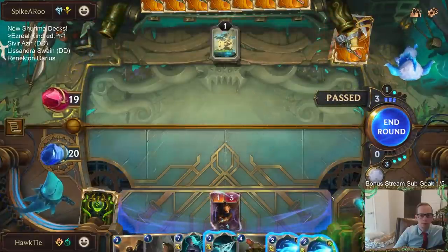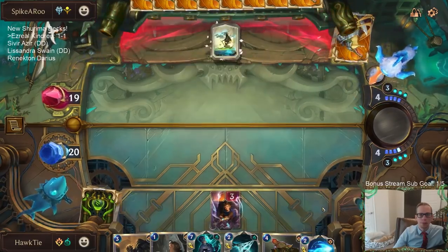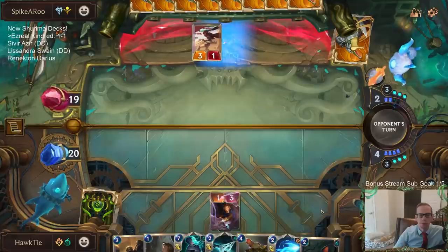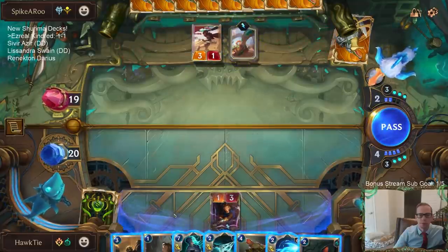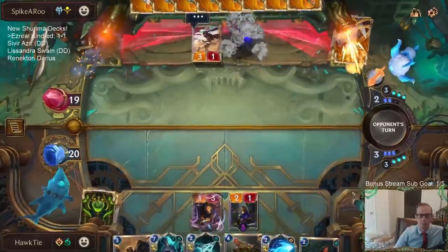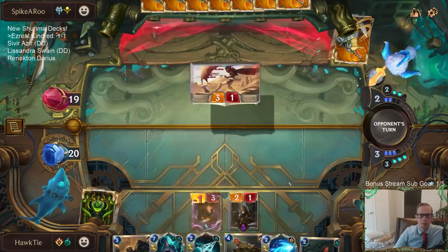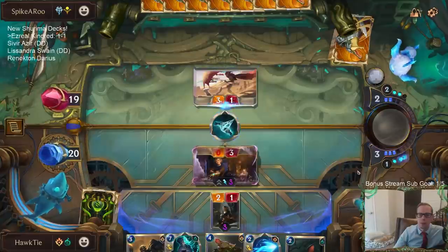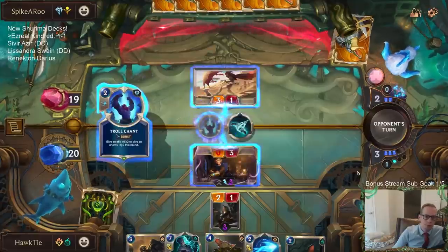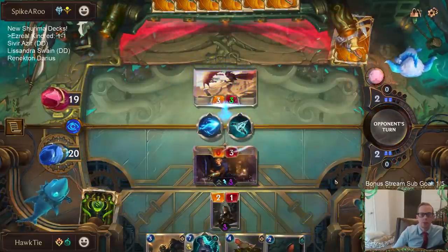They waste one mana and a turn of putting stuff into play. This is going to be a really good trade for us if we get a two-for-one. Hopefully we can — hopefully that's it. Alright, good — there's a three-for-two.